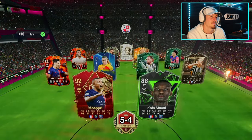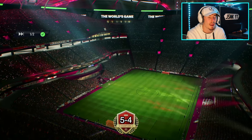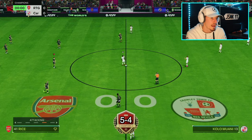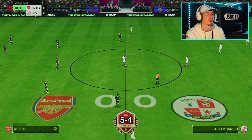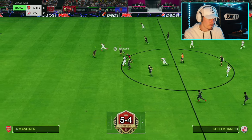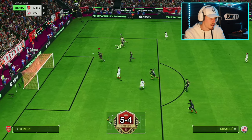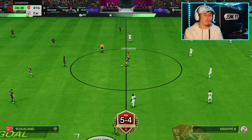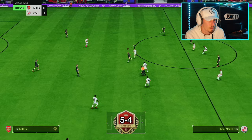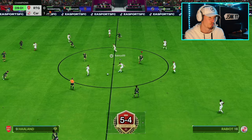Why does this team absolutely pull mine apart? My team's pants are so far down they're tripping over their ankles. I'm gonna go five and four - actually I'm gonna end five and five after going five and oh. This is crazy capitulation. He's got red pick and Buffon - what is going on? I literally called it - I said I've won five in a row, now I'm playing ridiculous players back to back to back.